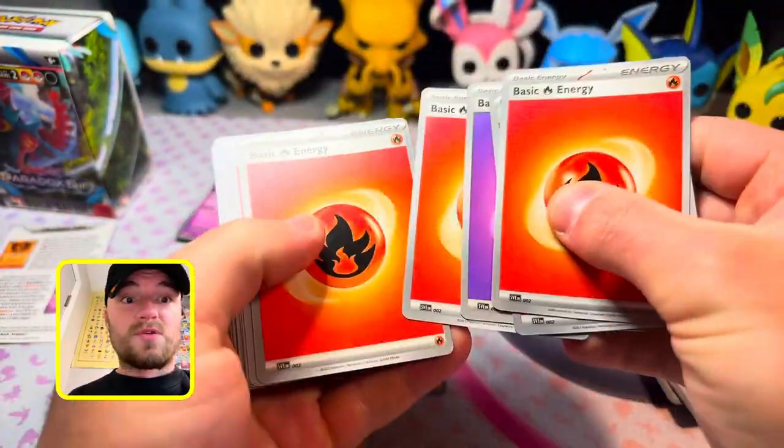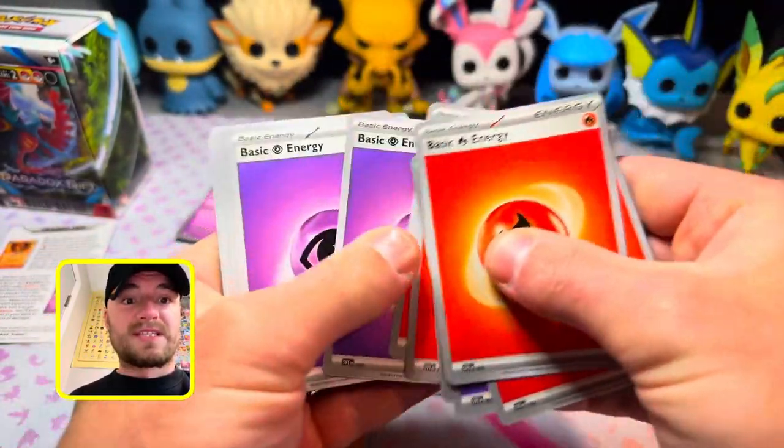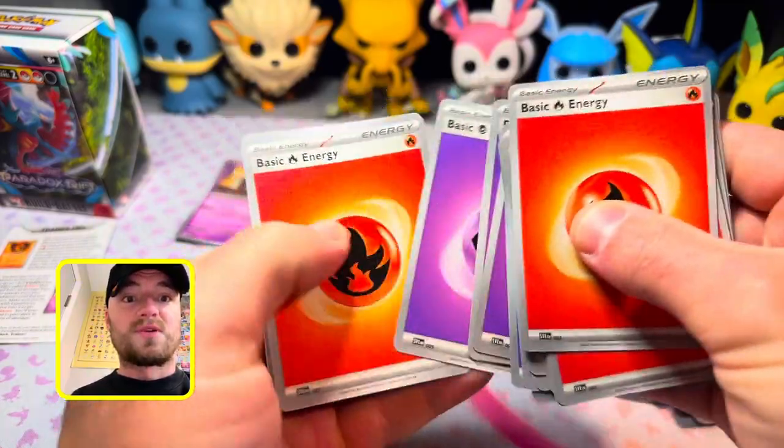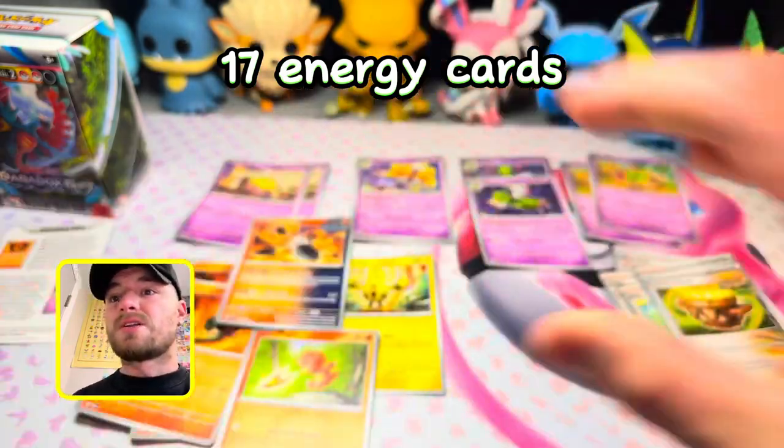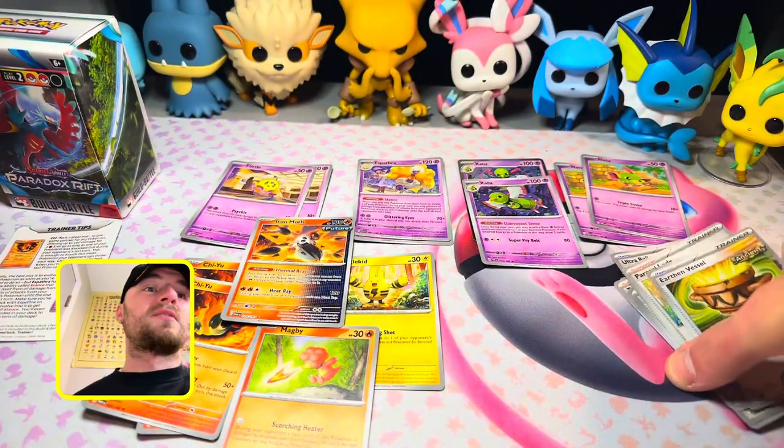You get 17 energies in a 40-card pre-constructed deck — that's one, two, three, four, five, six, seven, eight, nine, ten, eleven, twelve, thirteen, fourteen, fifteen, sixteen, seventeen energies.